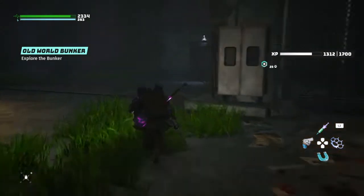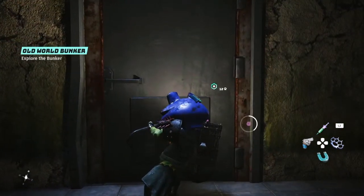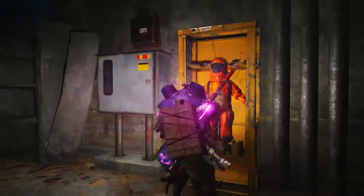Once you've taken out all the enemies, go ahead and come on over here. Open this door here — use your pry bar. Come on in. To your right, here's your suit. Go ahead and grab it.